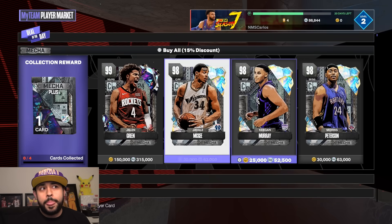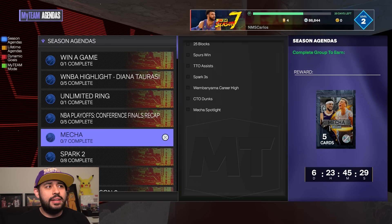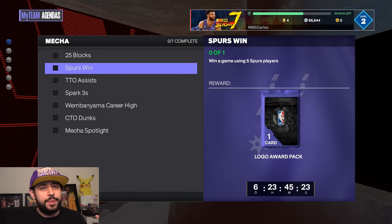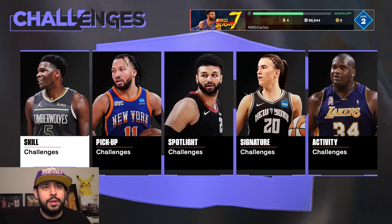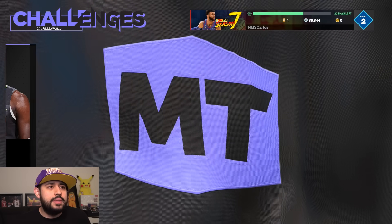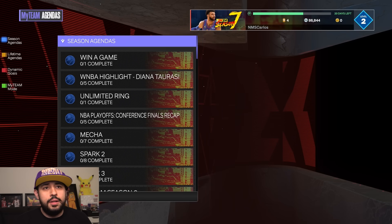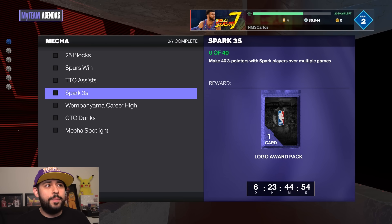Wait — you actually have a chance of getting a dark matter from this pack! This is the first time we actually have a decent chance. You need 25 blocks over multiple games, win a game using five first-year players — super easy. The free throw challenge is always the fastest: just five free throws and you're good. You also need 40 assists over multiple Triple Threat Online games, and make 43-pointers with Spark players over multiple games.